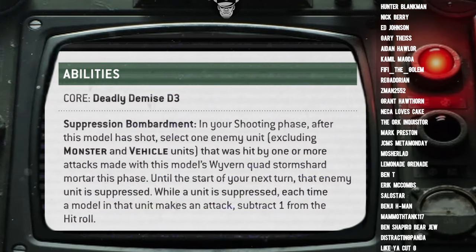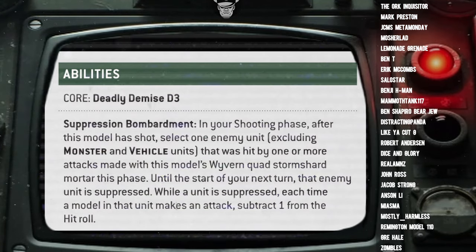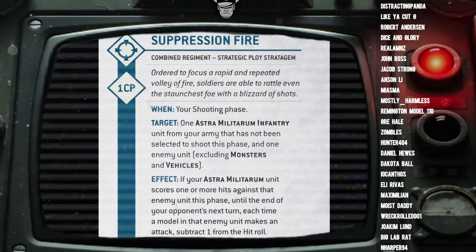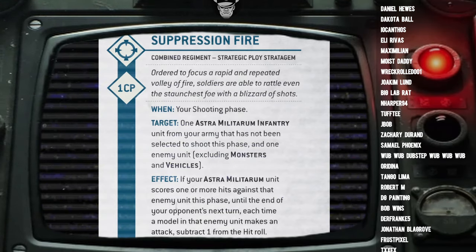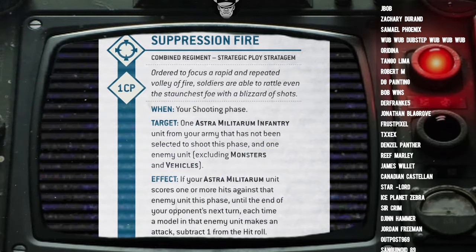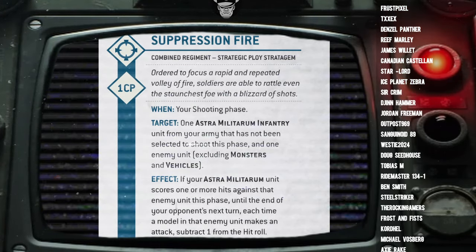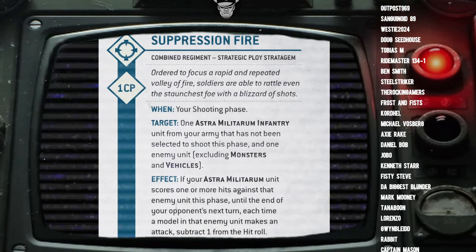That might seem like a really good ability, but unfortunately for the Wyvern, it's not unique — because there is a stratagem called Suppressive Fire which lets you give an infantry or non-monster, non-vehicle unit minus 1 to hit. And you can play it on any of your regiment guys. So your little 60-point Mortar team can do everything the Wyvern can do — it can match it, or beat it.